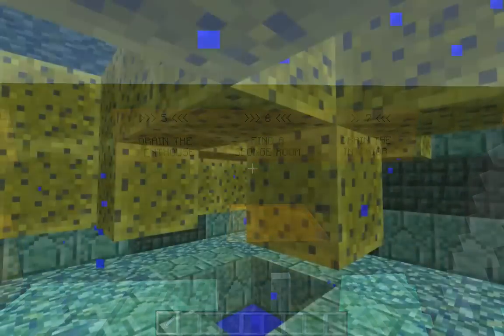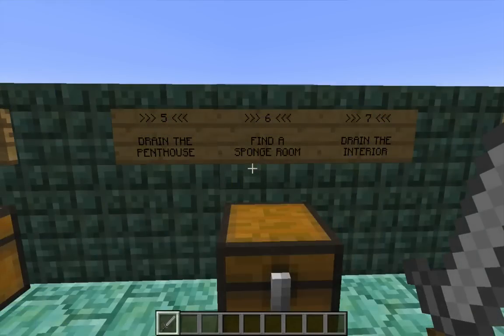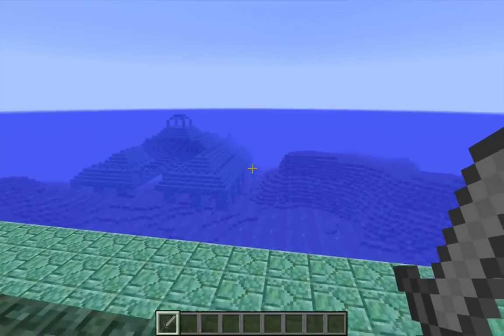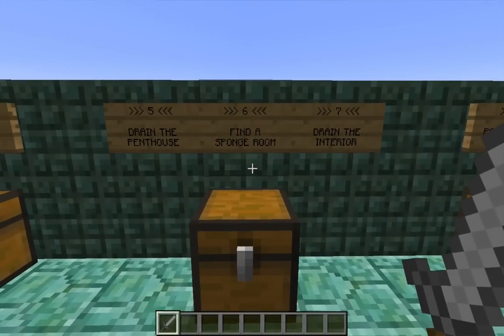Finding a sponge room is really a linchpin of this strategy, unfortunately. It's uncommon for an ocean monument to generate without a sponge room, but it's not rare. I know that this particular monument has a sponge room because I scouted it in spectator mode. But if you're using this strategy in your own world, you'll need to find a sponge room or get sponges from another monument. It is possible to continue with only three sponges from the elder guardians, but it would be painfully slow, and I wouldn't recommend it.